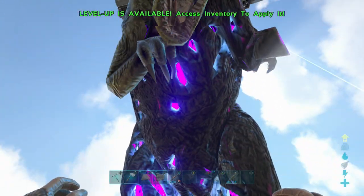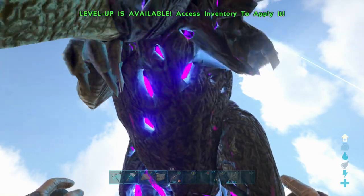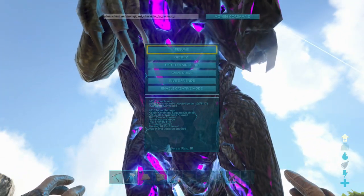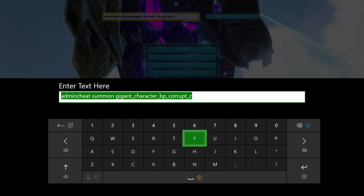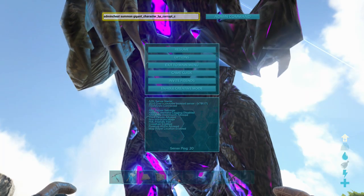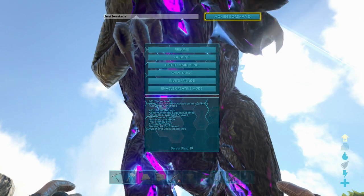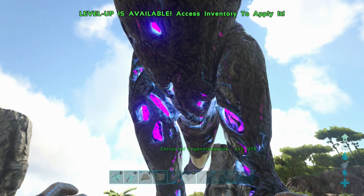This is the reason why I said you need god mode on — with aggressive dinosaurs it's easier to force tame them because they're attacking you. Because I've got god mode on, he's not dealing any damage to me whatsoever. I'll just look straight at him and put in the force tame command. Corrupted dinosaurs can't be tamed normally — the only way is through the admin force tame command.